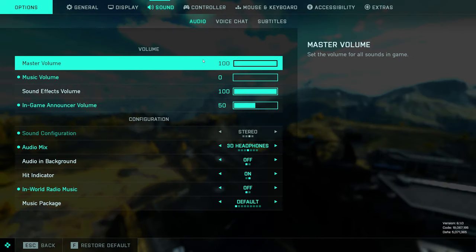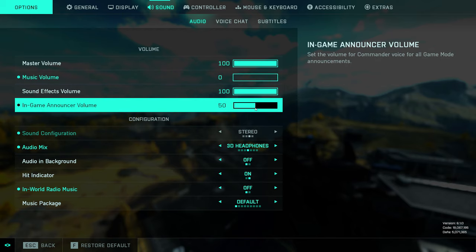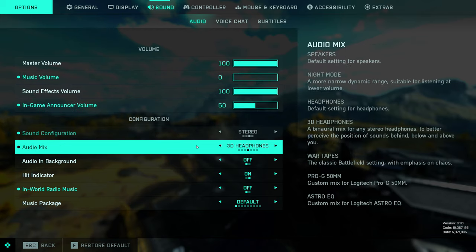Moving over to the sound section — I like to turn the music in the game off. I just find it distracting, especially at the end of a round when that music comes in. It allows me to hear soldier footsteps that little bit better. In-game announcer is on 50% — it is useful to hear sometimes but it is a little bit loud. 3D headphones is the audio mix of choice for me — that's what gives me the greatest clarity in footsteps and things like that.